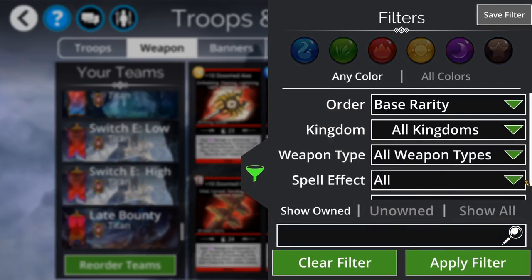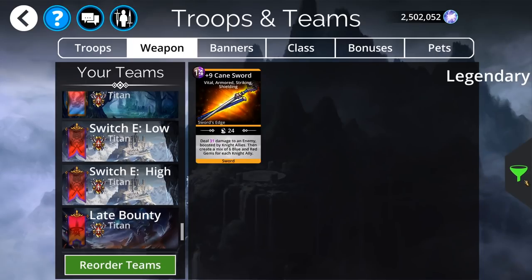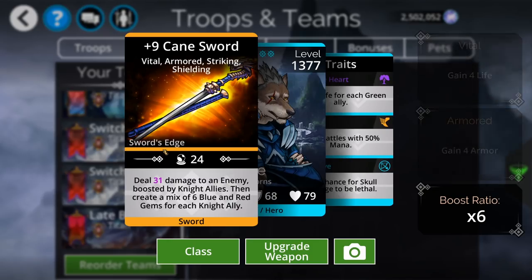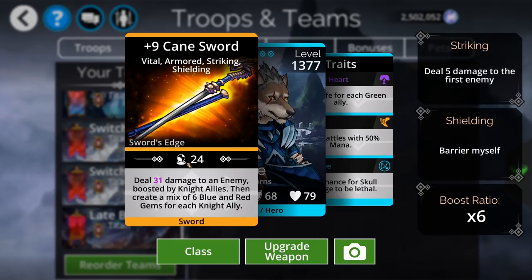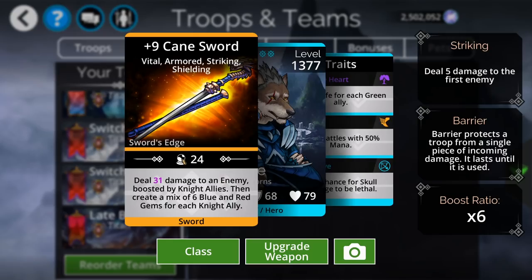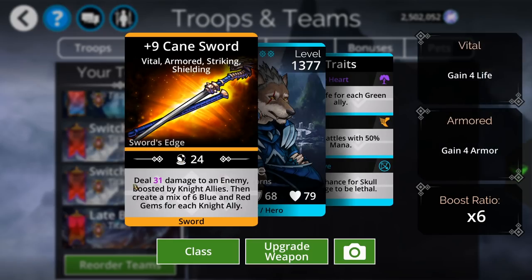Also in the event shop this time around is a new weapon — the Cane Sword. Unfortunately it's restricted to Knight types. Knight troops are currently not that synergistic with each other, so there's no pure Knight lineup that's very exciting. This weapon is held back by those troops, but I recommend you get it because you never know.